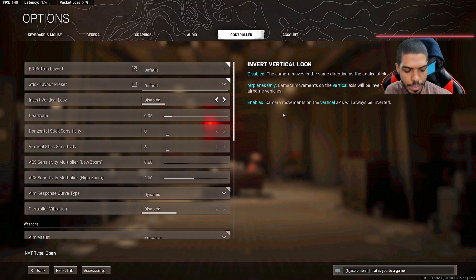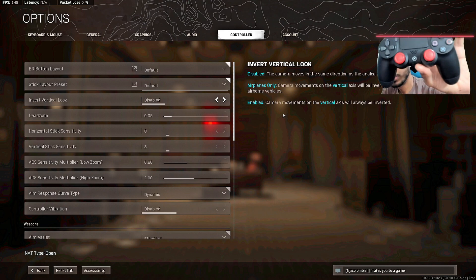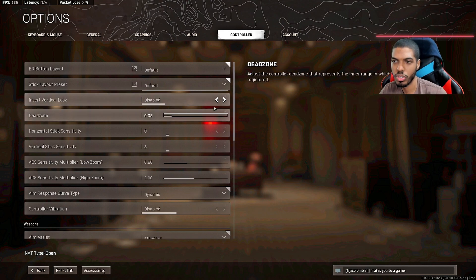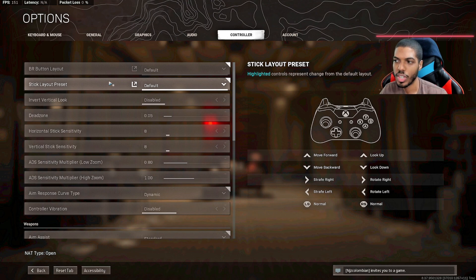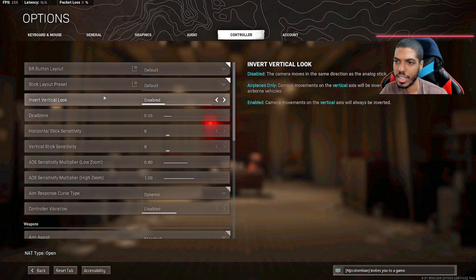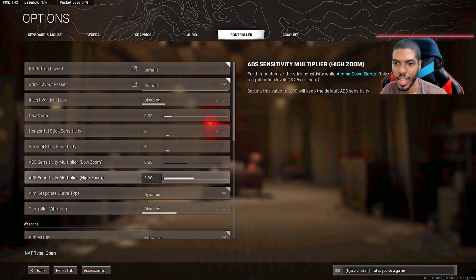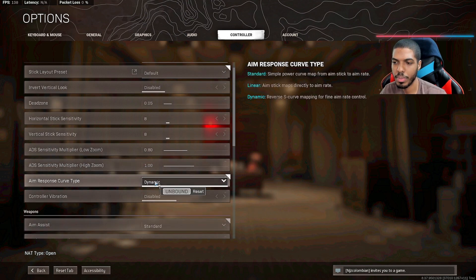For controller settings, I play on an AIM PlayStation 4 controller with paddles on the back. I have the button layout on default, stick layout preset on standard, inverted disabled, dead zone at 0.05. Horizontal stick sensitivity I used to play on 12 but I've been lowering it — I'm currently at 8, and I'm considering going to 7. ADS sensitivity is at 0.8, high zoom sensitivity at 1. Response curve type I have on dynamic because the further you're into the turn the faster it turns.